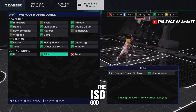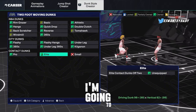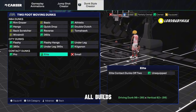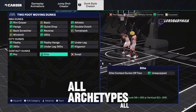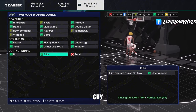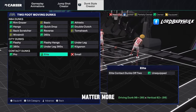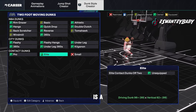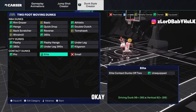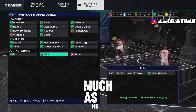It's the ISO God Sensei, the greatest on 2K in existence. I'm going to be showing you the speed glitched dunks in the game — all builds, all archetypes, all ratings, all heights, all play styles. If you want to be an ISO god or just want to dunk the ball this year, your dunks matter more than any other year because there is a parachute when you drive — this is like the slowest gameplay ever.